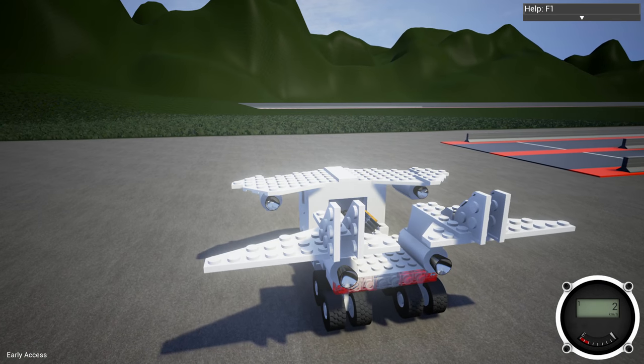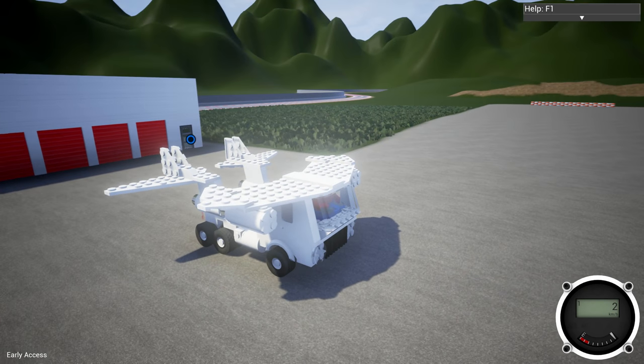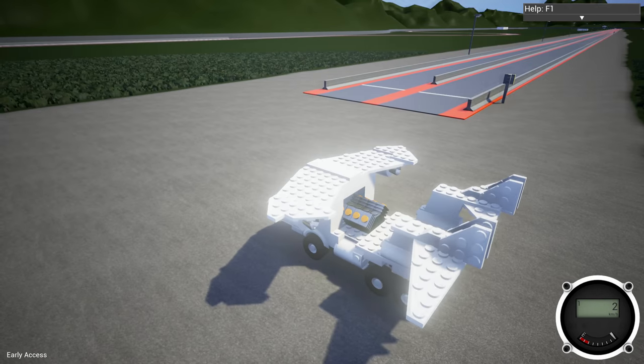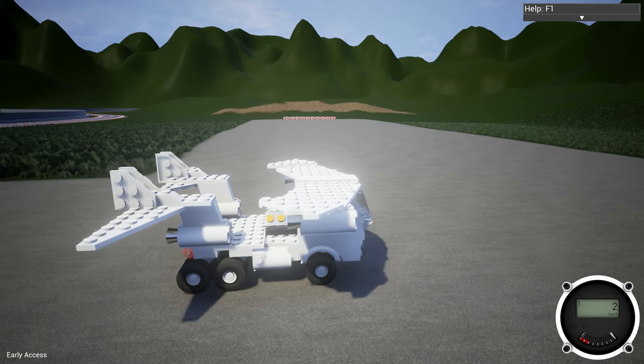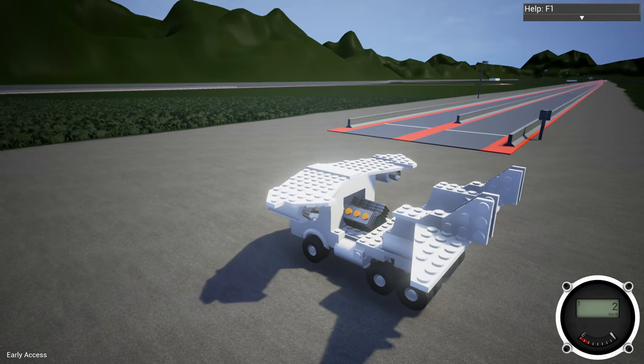No time for BS. Brick Rigs just had a little bit of an update — nothing too amazing. It fixed a couple of things, though, including the wheel wobble, the little jello wheels that we would get every once in a while. But what the update did do is it gave a bunch of people more time to make cool things.